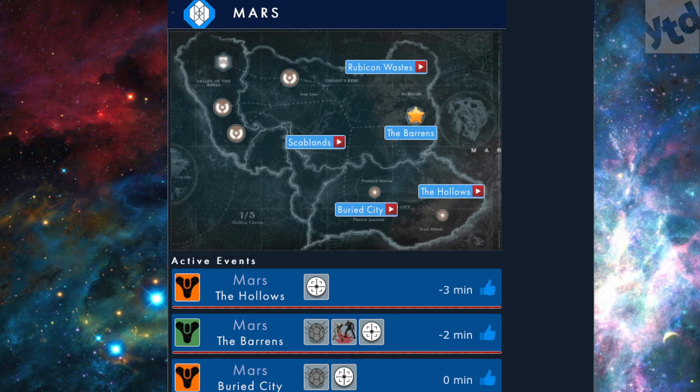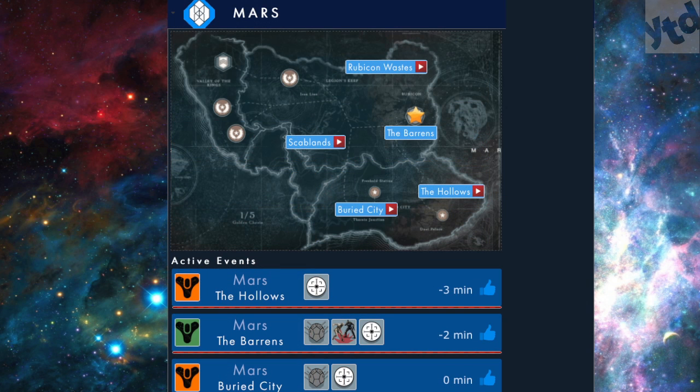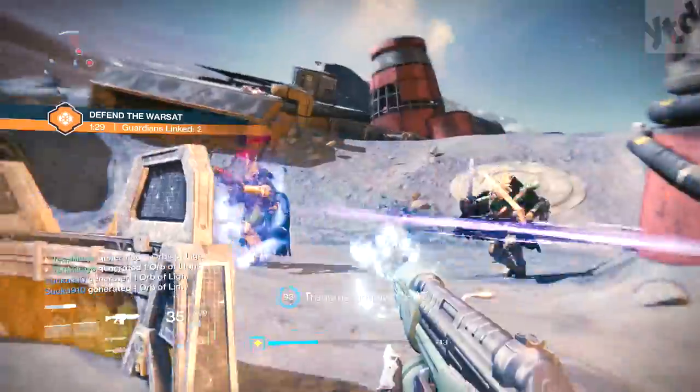There are websites that help you track these — I'll have a link down below. There's 'Destiny Public Events' — it's kind of accurate. I would wait around maybe five minutes before and five minutes after the listed time. They have icons that tell you what each event means, but sometimes the Taken will show up — just leave and go somewhere else.